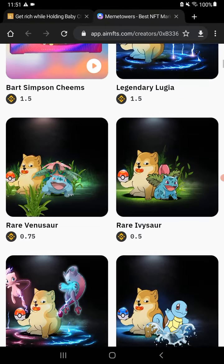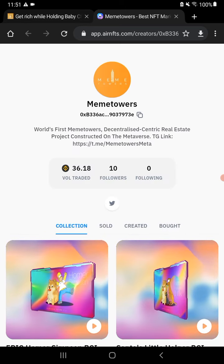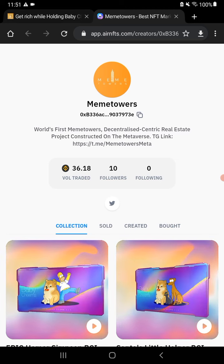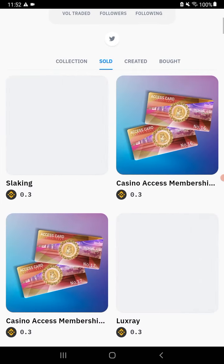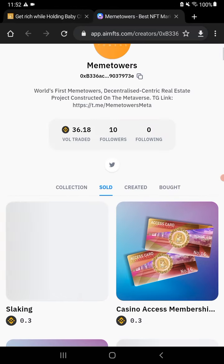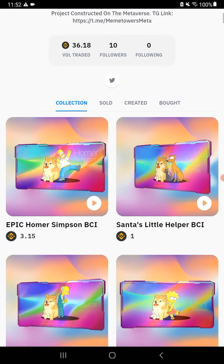I'm just looking through as they're loading. I've looked at it a few times — it's on the Meme Towers app at airnfts.com. They have different tabs you can click on just to see different things. These are all casino access memberships. They just have a whole bunch of stuff here, so again this is the Baby Teaminu — check it out. This is the NFTs.